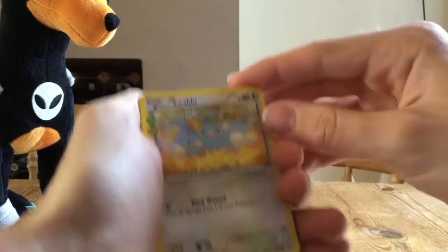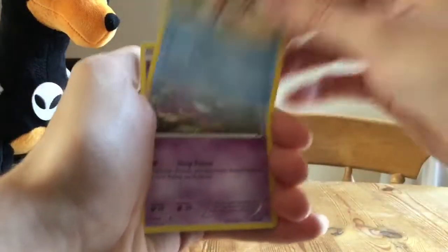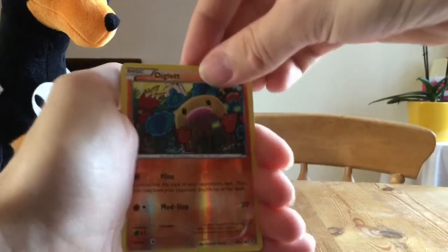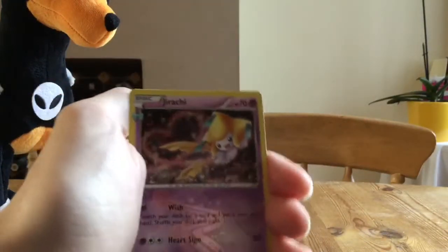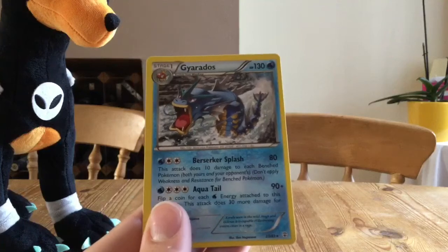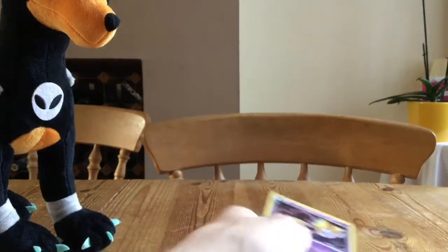Starting off with a Swablu, Maintenance, Team Flare Grunt, Krabby, Ghastly, Meowth, Slowpoke, Reverse Diglett — pretty cool. A Holo Jirachi, that's pretty cool. And a Gyarados — just a regular Gyarados, but I really like that artwork; it's showing the fierce mood of Gyarados. We've got a Holo Jirachi, that's pretty cool as well.